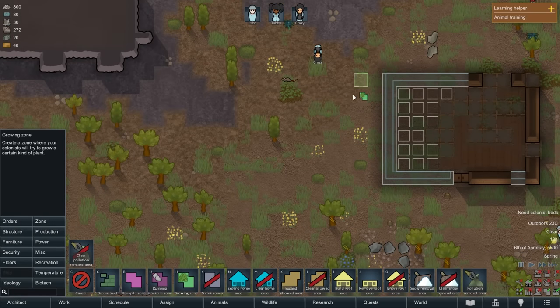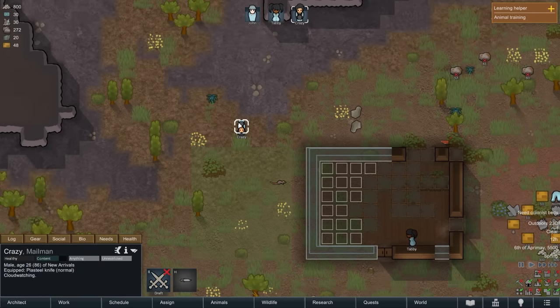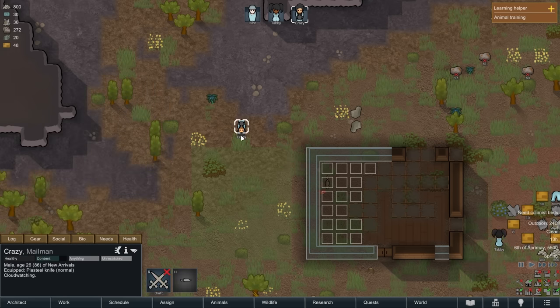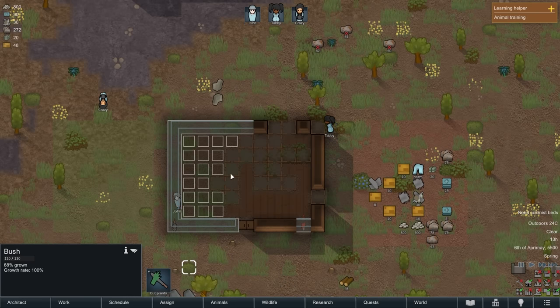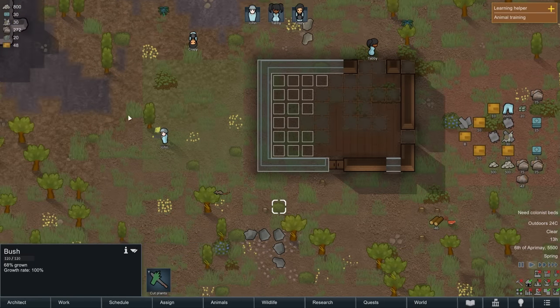Crazy — what are you doing? We've been on the planet for like an hour and you're cloud watching? Storing stuff outside lets it waste away, so my plan is to build this up as our first place to sleep for the first night and then use it as storage as we expand.